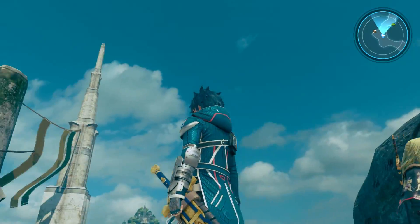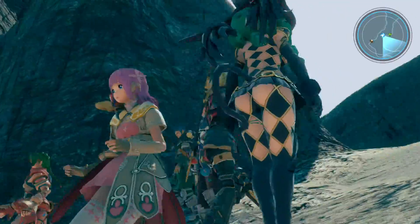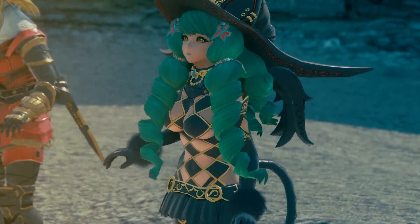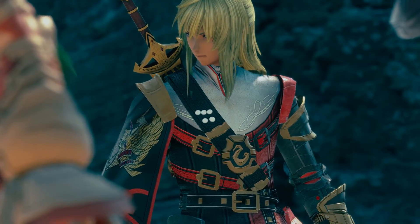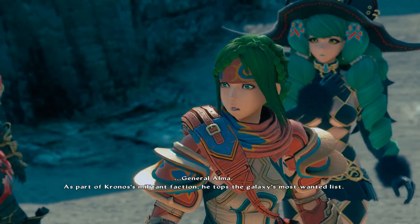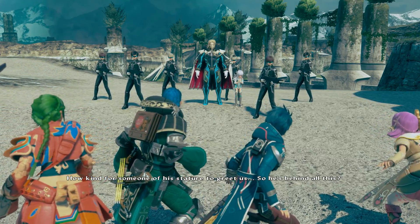What the hell's going on? What is that sound? Holy shit — sounds like a spaceship is incoming! Who's that? General Ulmo — as part of Chronos's militant faction, he tops the galaxy's most wanted list. How kind for someone of his stature to greet us. So he's behind all this.